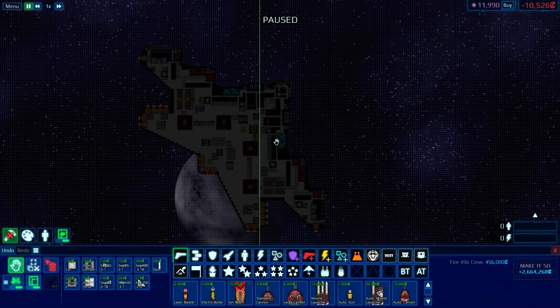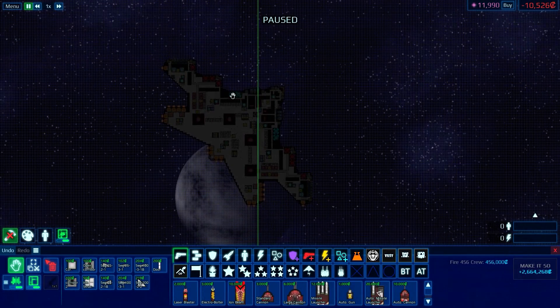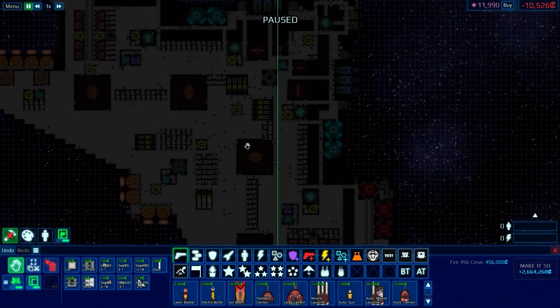Hello everybody, McGregor here, and welcome back to another episode of Cosmix. Today we're going to build a new ship.